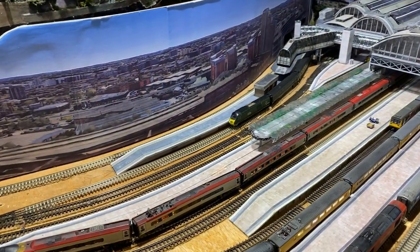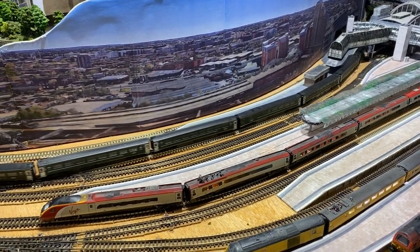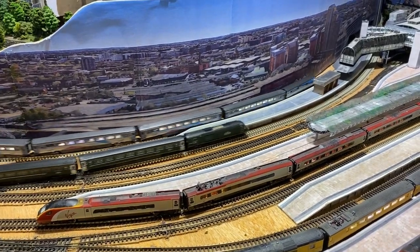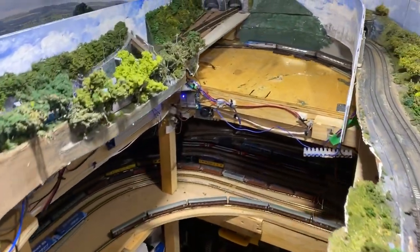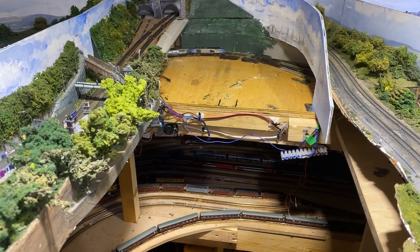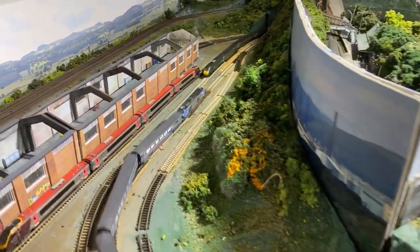I thought I'd show you a shot of these trains running through platforms 13 and 14 — don't show it very often. Platforms 13 and 14 do work, and they're now coming out over the double slip. All that 68 is anyway, and no problems at all. And the GWR HST replacing cross-country services, as we said before.